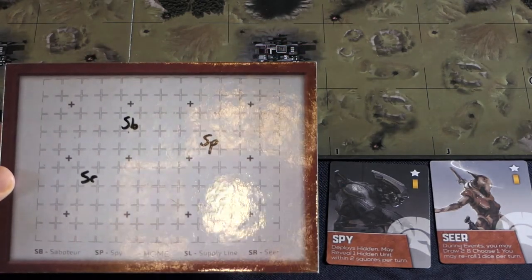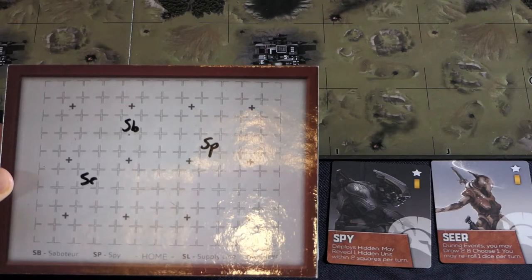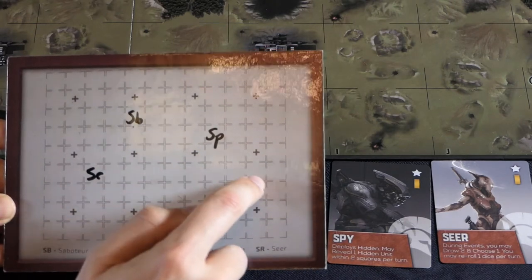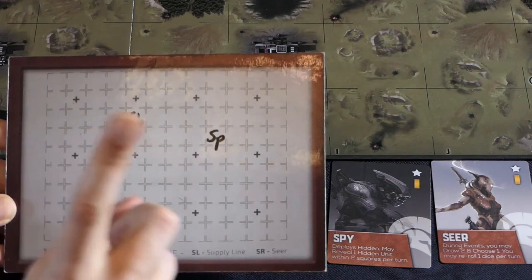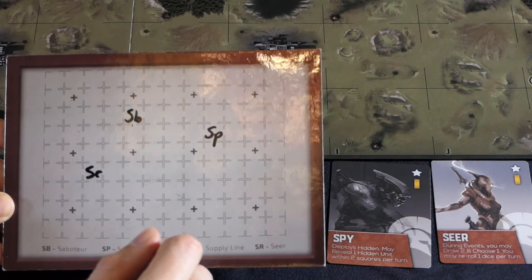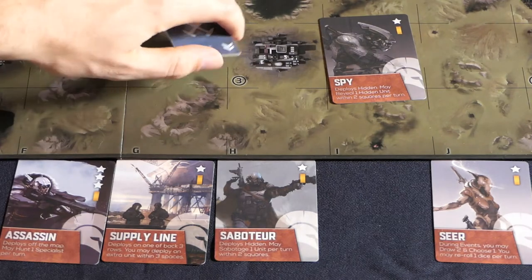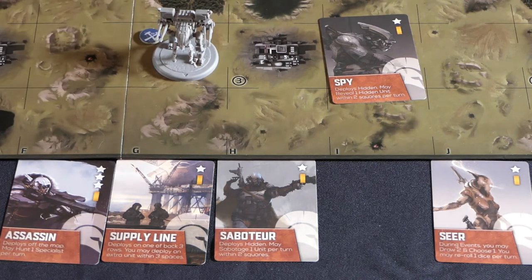Spies can attempt to turn over enemy face-down units, revealing them — this slows them down and makes them less combat effective. Spies have a two-square operational range, including diagonals, forming a large square box. If an enemy unit is within that box, you can flip it over once per turn, replacing it with the model and a token to indicate ownership.